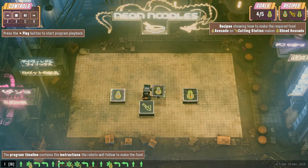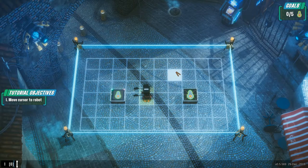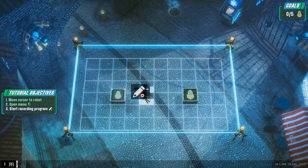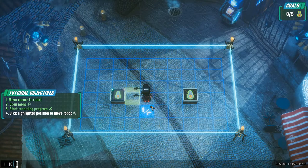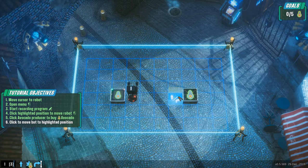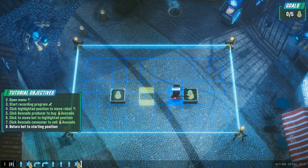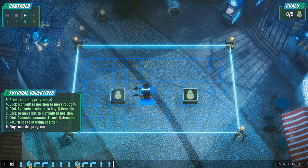Level two shows how we record our own program. In the tutorial, I move the cursor over to the robot, click the left button to record a program. The robot moves forward, clicks on the avocado producer to buy an avocado, keeps clicking until he makes it there, then we click to sell and return the bot to the starting position, then push play.